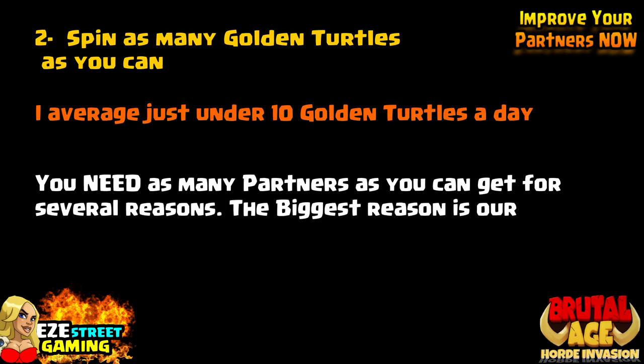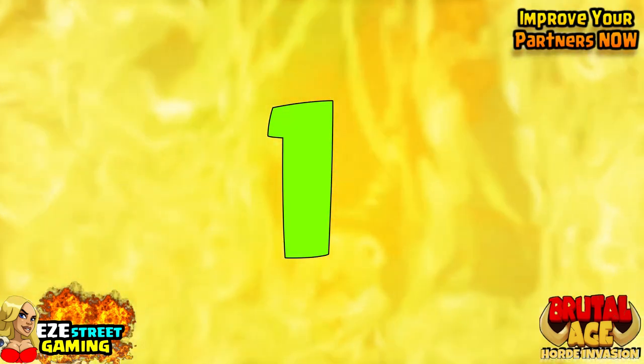Number 2: Spin as many golden turtles as you can. This is actually a very, very big point. I average about 10 a day — I'm addicted to them as well. You need as many partners as you can, and you get that by spinning those turtles.